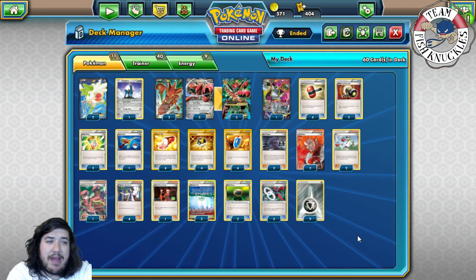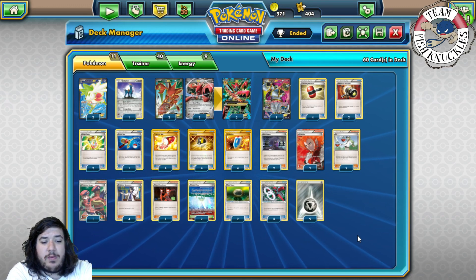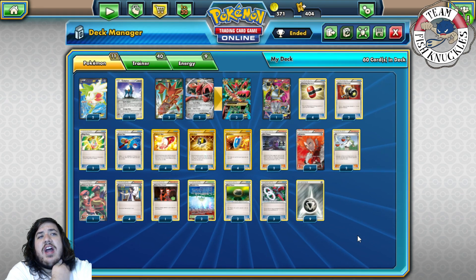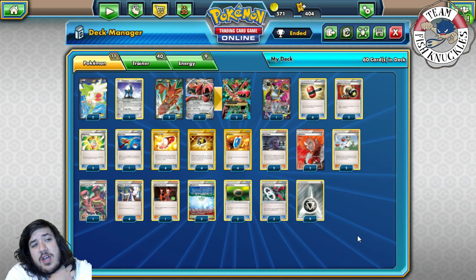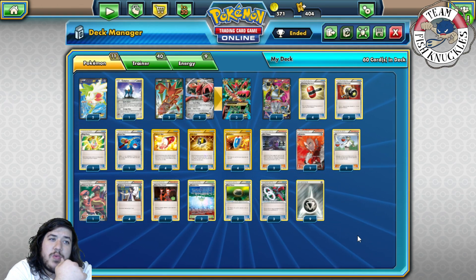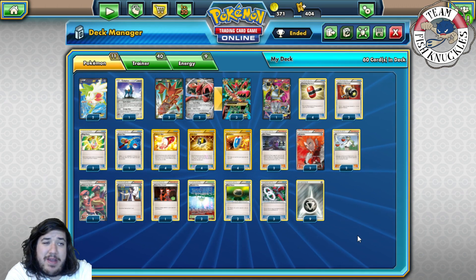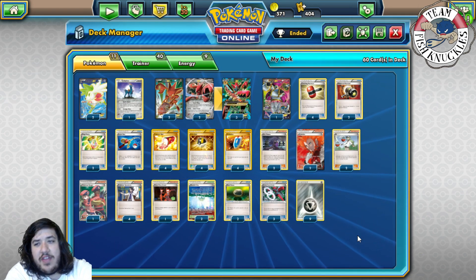Let's look at the decks that are really popular coming into that weekend. Everybody's been hyped for Mega Gardevoir, Darker Giratina is really strong still, you've got Ninja Volcanion a little bit. The biggest one coming this weekend is Mega Gardevoir — pretty much everybody's hyped for it. Mega Rayquaza is good as well, and I think Mega Scizor can actually take down most of these decks.